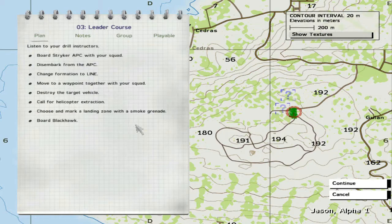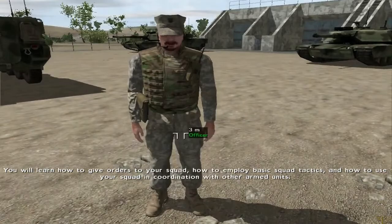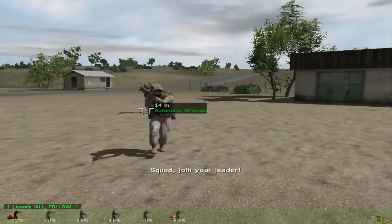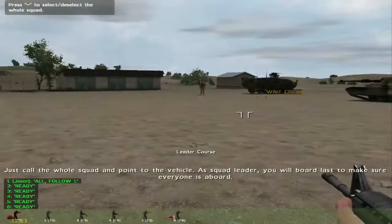The leader course: board a Striker APC with your squad, disembark from the APC, change formation to line, move to a waypoint, destroy the target. Welcome to the infantry squad leader course. You will learn how to give orders to your squad and how to employ basic squad tactics. Your first task is to board the APC behind me with your squad — just call the whole squad and point to the vehicle. As squad leader, you will board last to make sure everybody is aboard.